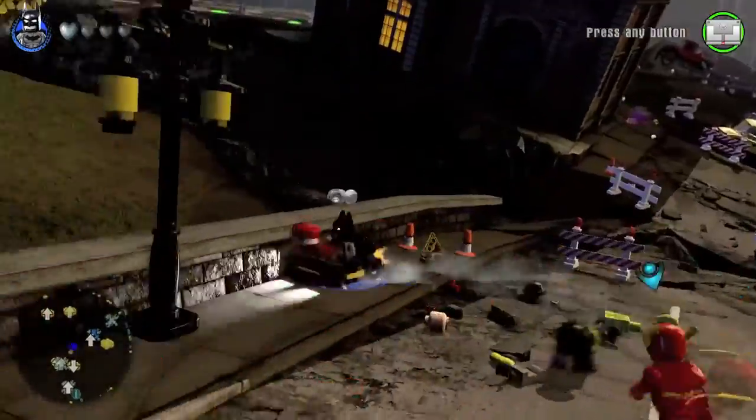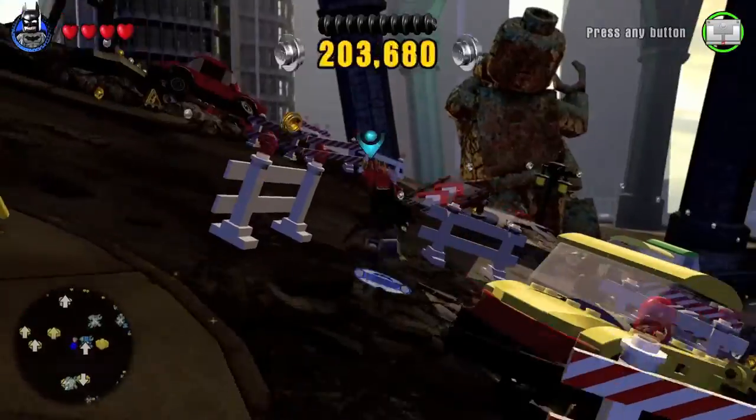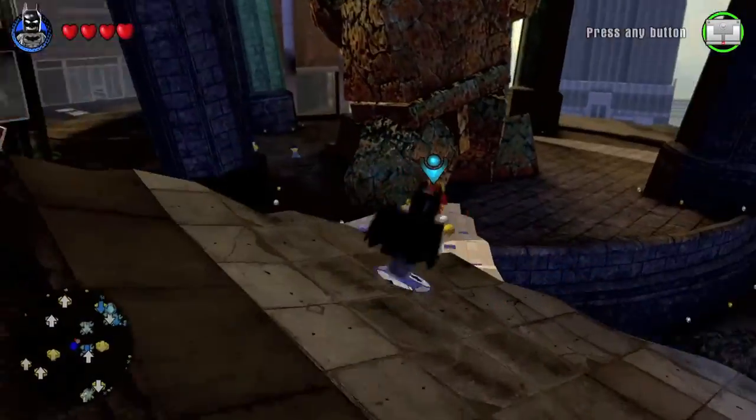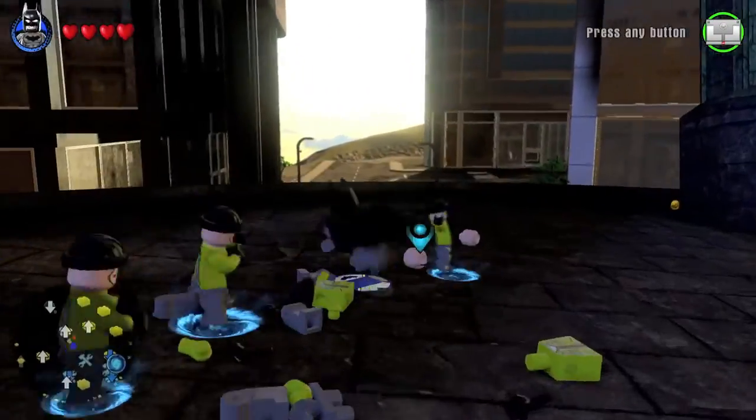Then you get to this part where driving is a little hard because the road's uprooted, so I'm going to just go on foot here. Follow him — he's going to get stuck on this barricade, so make sure you break it for him. Then follow him down this ramp. More bad guys here — take them out, super duper simple.